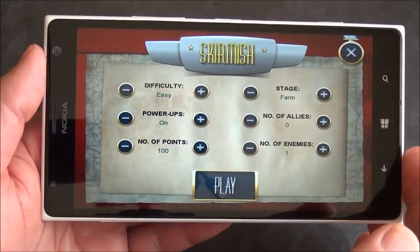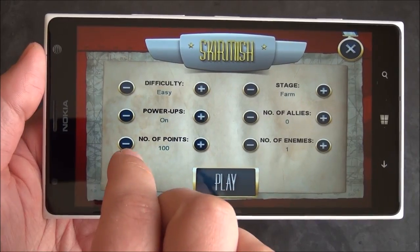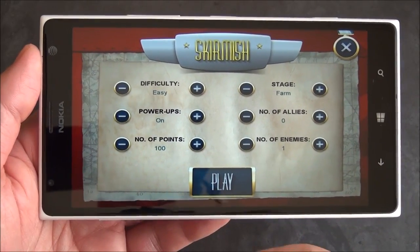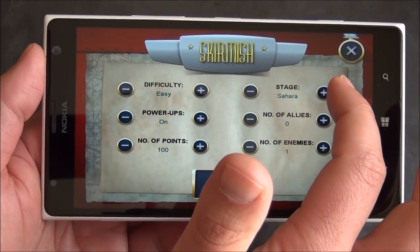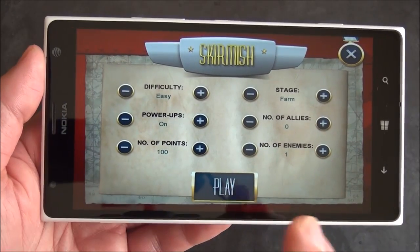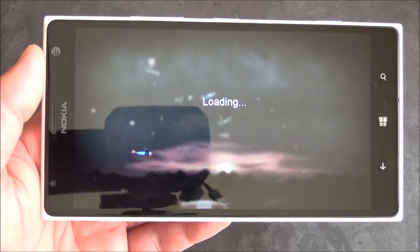Let's quickly do a skirmish here — I'll show you the gameplay. I love this screen; it lets you set up everything: difficulty, power-ups, number of points, number of enemies, number of allies. Yes, you can have people helping you. And you can pick your stage — farm, Sahara, Vietnam, North Pole, back to farm. I really like that custom ability. Depending on how tough you want things, you can choose how you go ahead and customize it.